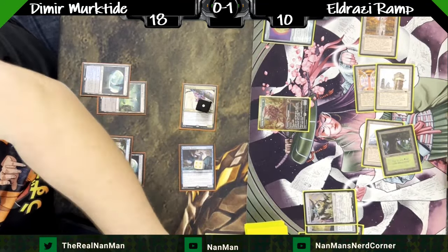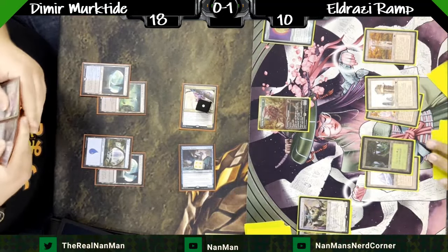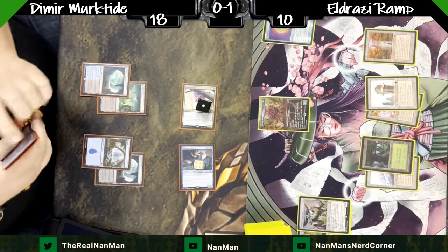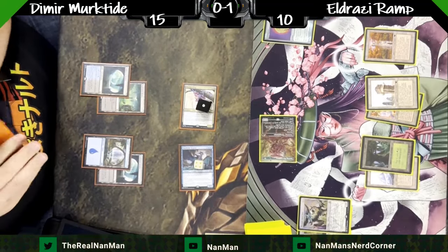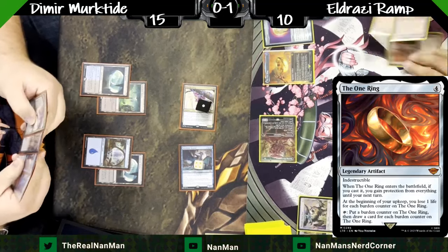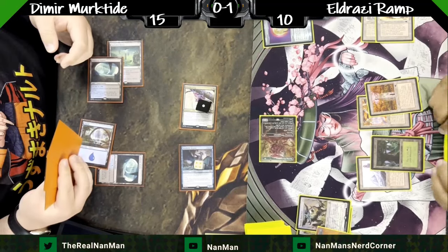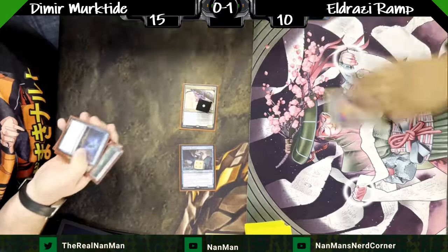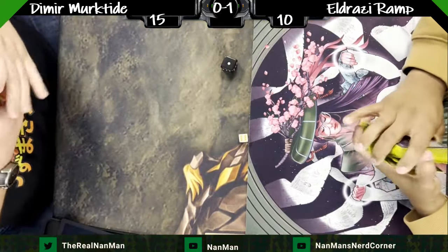We're not going to go for any blocks — just take the damage off both. Trinisphere is nice: anything that costs less than three now costs three, which with a deck full of cantrips is a nice way to mess with your opponent. There's a follow-up One Ring attempt, which is going to be met with another counterspell. Looking at the hand and what's on board, not much we can do, so we're going to scoop it up.